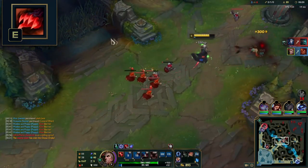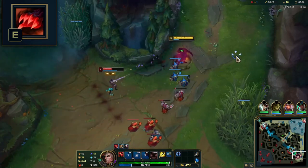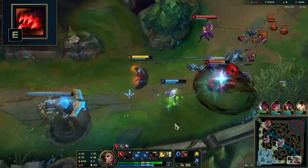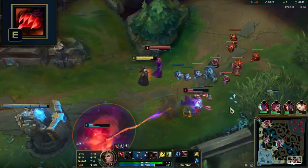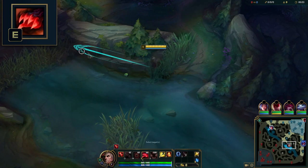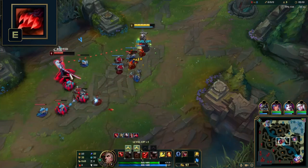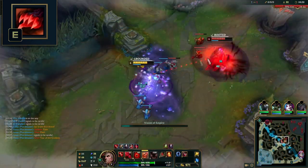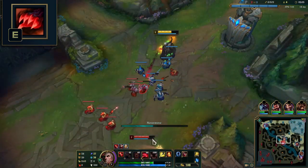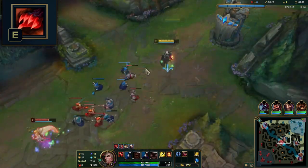E is your main medium-to-long range poke tool in lane — landing this means you can follow up with all your abilities. Once you land E, throw out your W in front of the enemy and recast E to pull them as close to the center of W as possible, giving enemies the lowest chance to escape. This gives you two soul fragments. Practice this E-W mechanic as much as possible until it becomes muscle memory. Don't pull them out of your W range — since recasting pulls them closer to Swain, it has great synergy with Q, as they'll take more bolts for a possible maximum of 5.